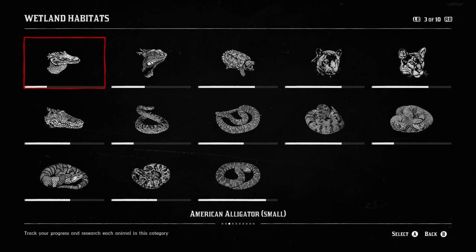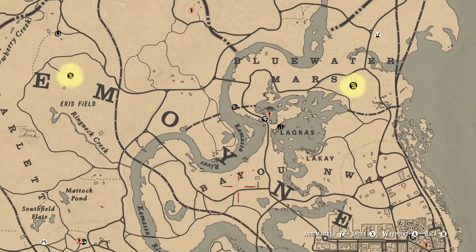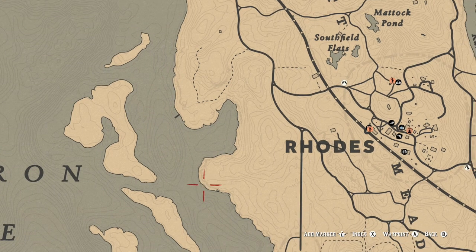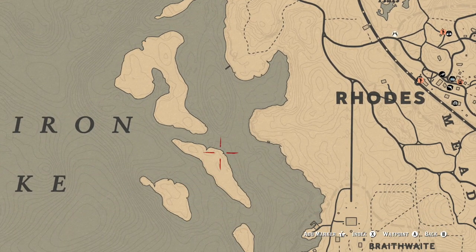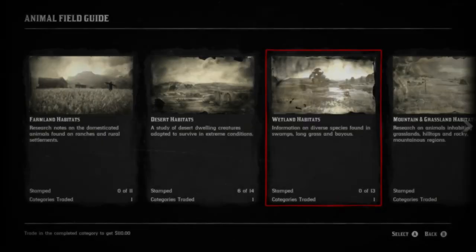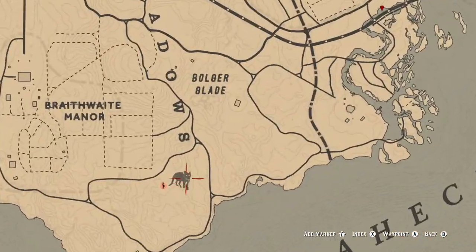Moving into the Wetland Habitats, you have the American alligator small and the standard large American alligator, green iguanas — which can be found on the little islands here on the map, travelling across with your horse — alligator snapping turtles found all around the grass, panther and Florida panther, diamondback rattlesnake, midland water snake, timber rattlesnake, northern copperhead snake, southern copperhead snake, cottonmouth, and northern water snake.